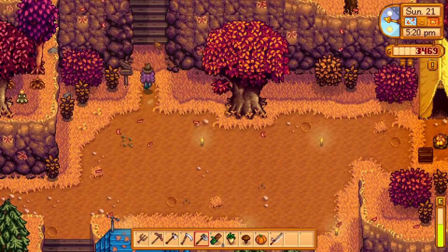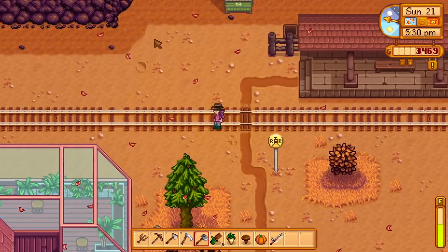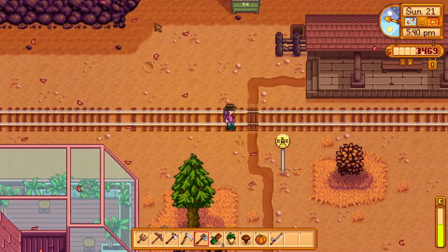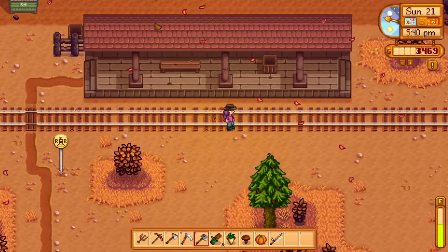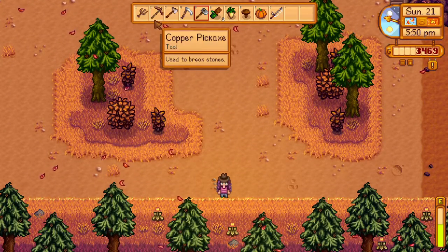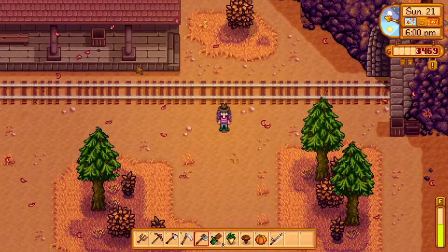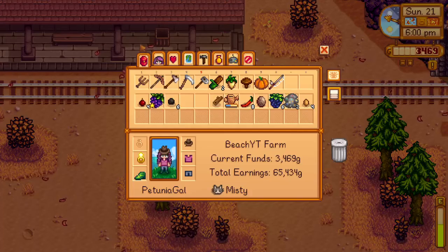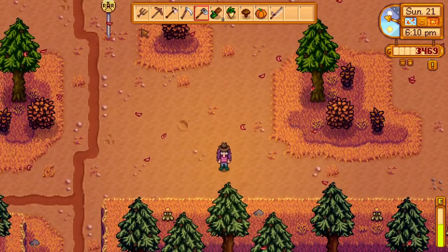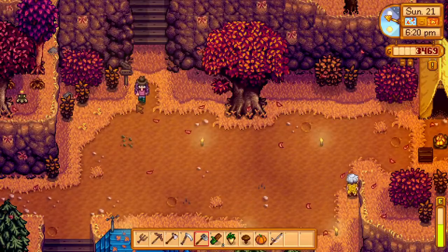Let's go see if we got anything from the train. Yeah, I don't think there's anything here, which kind of stinks. I think if you're not there it doesn't drop anything. Well, we tried. I think we need the espresso so it'll give us the speed we need — it's 6:10. I was totally distracted by the train. Let's go ahead and see what these wormies have for us.